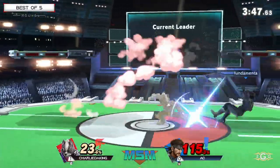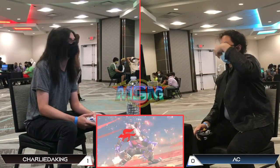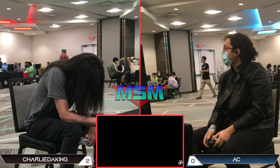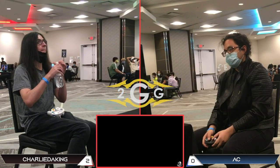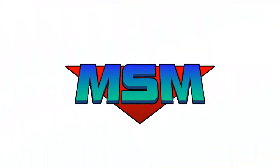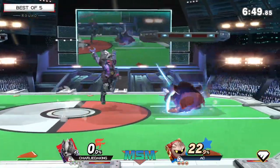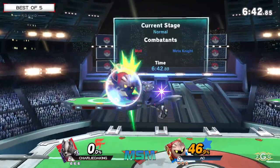Charlie uses that reflector as basically — it's crazy — it's like the hidden Wolf tech, being able to use the reflector as a combo extender. AC does have pockets still — he could go Meta Knight, but I think he's going to stick to Snake, which is still solid. The reason is the edge guarding opportunities, but also the ability to pressure Wolf. Charlie normally feels comfortable dominating in the air and off stage with Wolf flash. The way Charlie understands the interaction between Snake and Wolf in that situation shows why Wolf flash was a better option over Wolf fire.